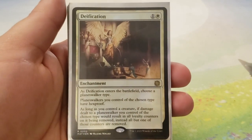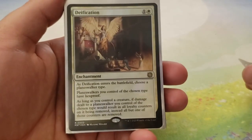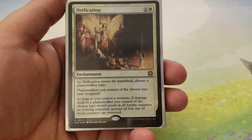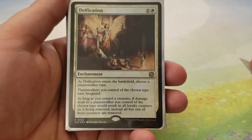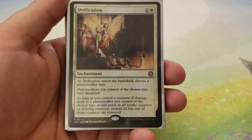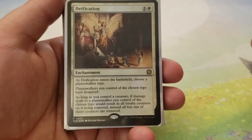Next up is Enchantments — there's actually quite a few of these. Part of the reason is because we're running Sphere of Safety in here, so the more enchantments, the less likely your opponents are going to be able to attack you. Starting with Deification — this card just came out and it's super good for this deck specifically, and really specifically good for this mono-white version that is all Gideons.